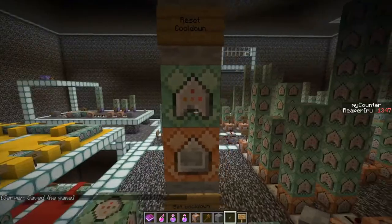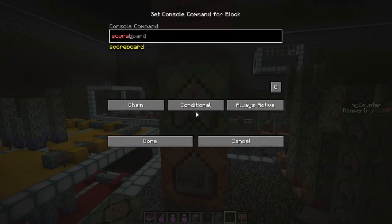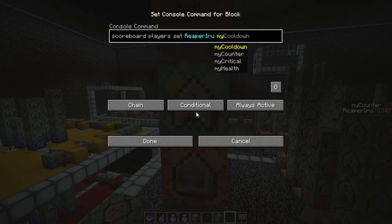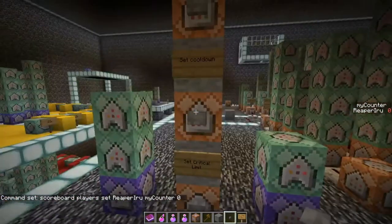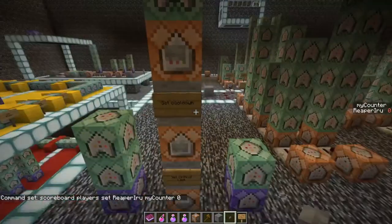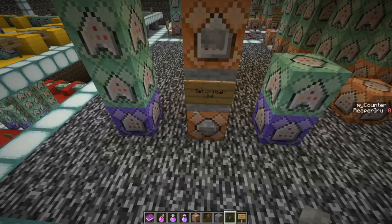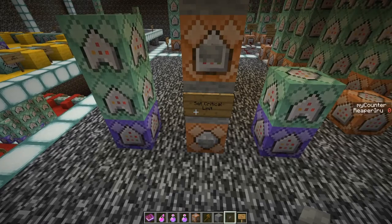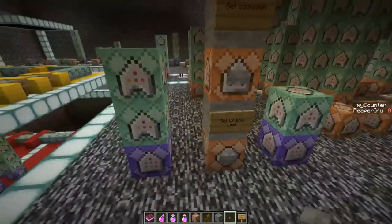We also chain a 'scoreboard players set reaper_arrow my_counter 0' reset. So if I stop it, the count goes to zero. If I start it, it counts up, and I can stop it and it resets. My_critical only needs to be set once — we basically have a clock ready, and we'll use it to manage the heal cooldown.